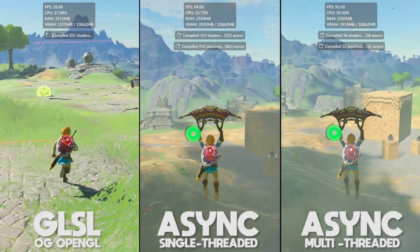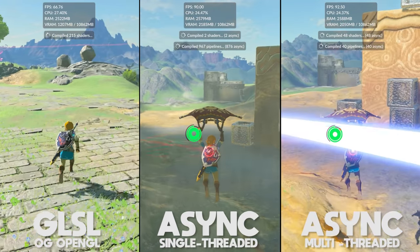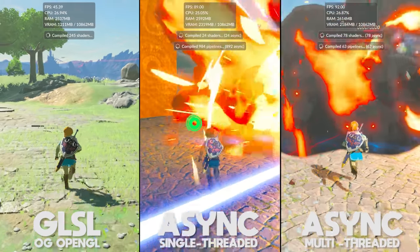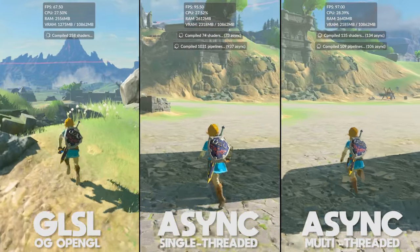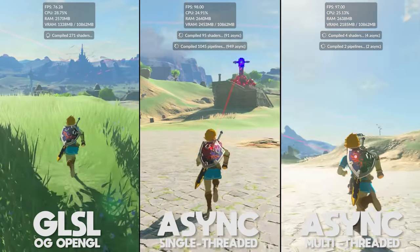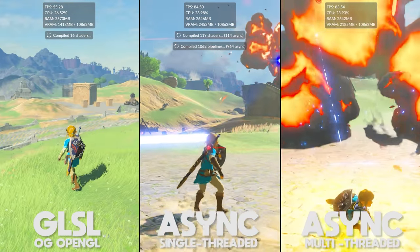It's pretty impressive to see just how far CEMU's Vulkan API implementation has come in the last few months. As I pointed out in my previous video, Vulkan is now, even on Nvidia hardware, offering much better performance and stability in demanding games like Breath of the Wild. My new setup guide for CEMU should go live in the next two to three days, so make sure to keep your eyes peeled on the channel for that one.